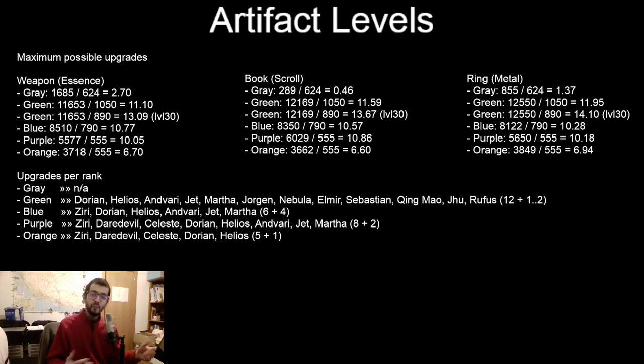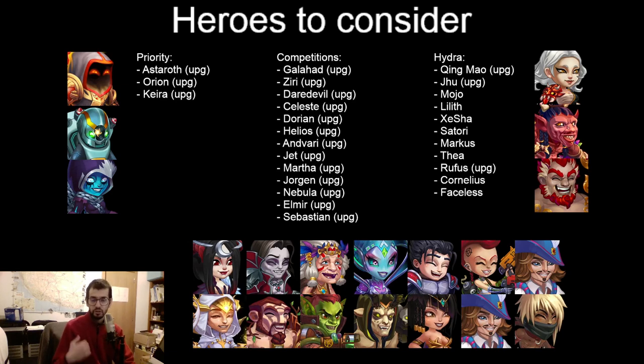Dividing my resources by the cost per upgrade tier, I can get the number of maxed hero artifact ranks I can achieve. In loose terms: I can do 6 orange weapons, 6 orange books, 6 orange rings; about 10 for purples; about 13 for greens starting at level 30. With this information I know I can at least do green upgrades for almost all my competition and priority heroes, and then select some to push to blue, purple, and orange.